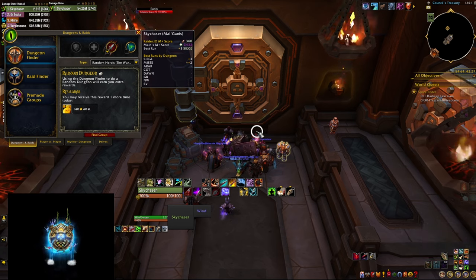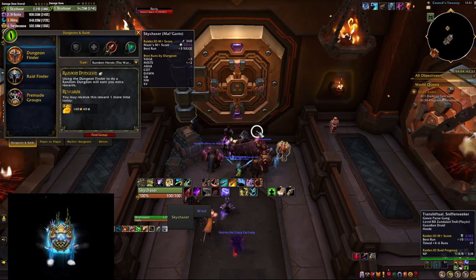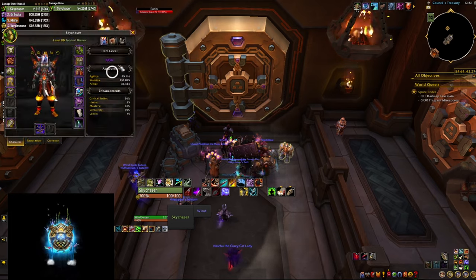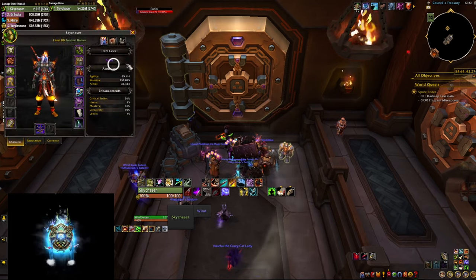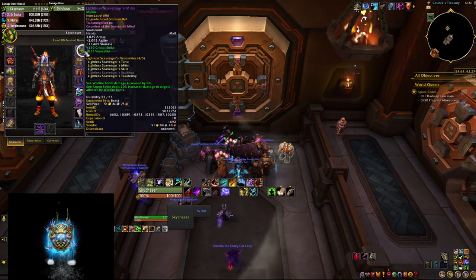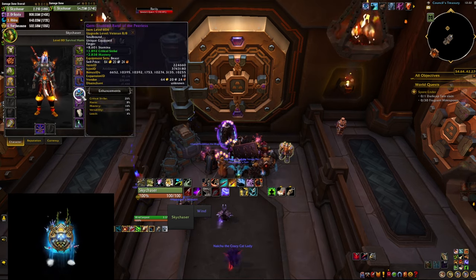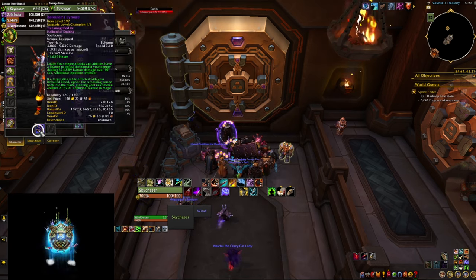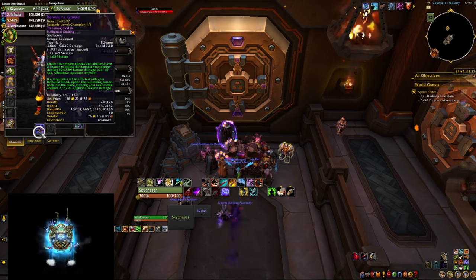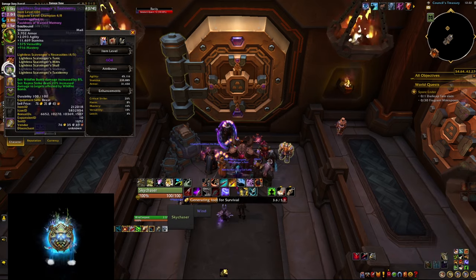I decided to give a shot at survival hunter and I can tell you I had a blast — I played a couple of keys and it feels really good. I was using this toon to do delves and to farm, so the gear was at 600. I got lucky with a couple of pieces from the dungeon, so now I'm at 604, and I actually have four-piece using the catalyst and all the help I could get. There's a lot of pieces we can upgrade. I got the delve weapon — the polearm — which is not bad at all. Let me make sure I'm in the correct spec and let's open and see what we can get.